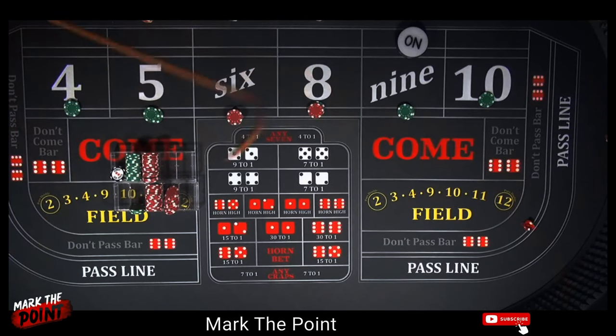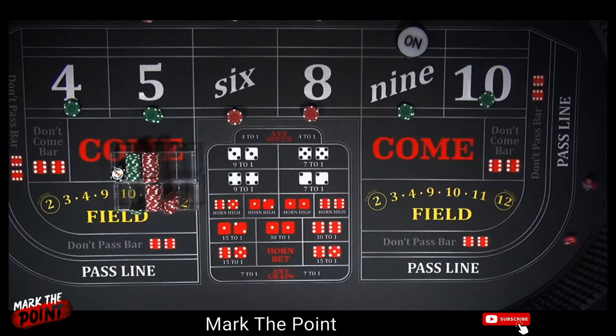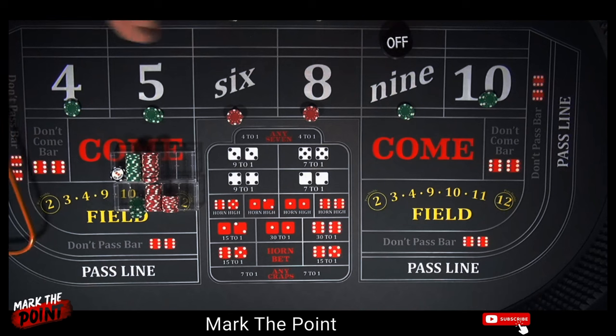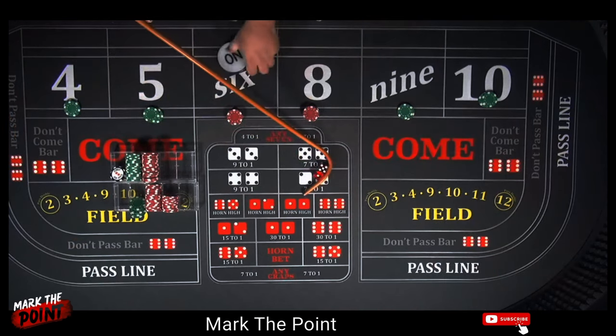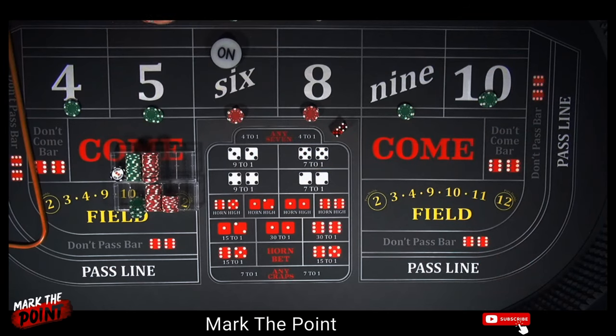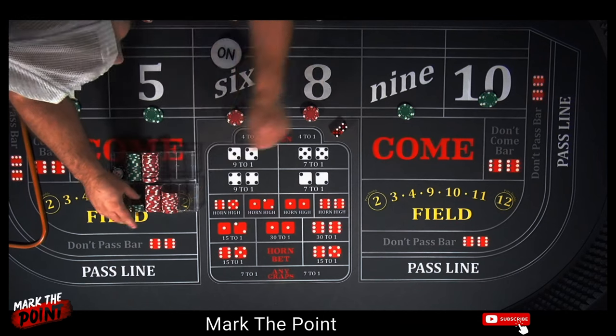There's a six — thirty-dollar bet pays thirty-five, let's go up to sixty. This is what I would do in a casino when I'm in profit — I hammer it. There's an eight — pays thirty-five, up to sixty. Almost anything but the ten pays us great now. There's a nine — fifty-dollar bet pays seventy. Let's put twenty-five on the ten and rack the rest. Point on the six. Another six — sixty-dollar bet pays seventy, let's go up to ninety and rack the rest. Turn the point off.